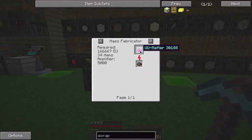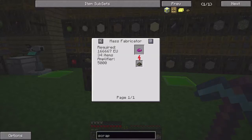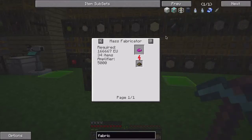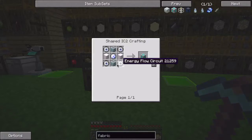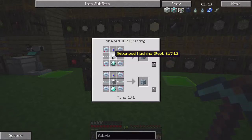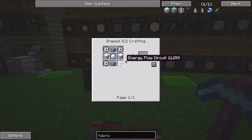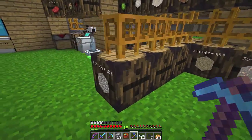What we really want to do with the scrap is use it in a mass fabricator to make UU-matter. With the matter fabricator you can see its max EU input is 8192, and the stuff it takes to make it is pretty crazy, but that's far down the road.